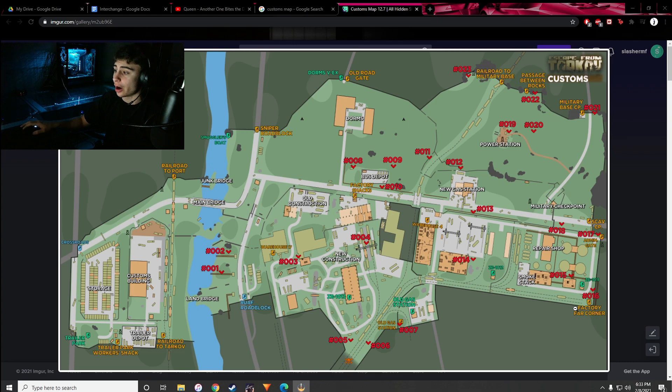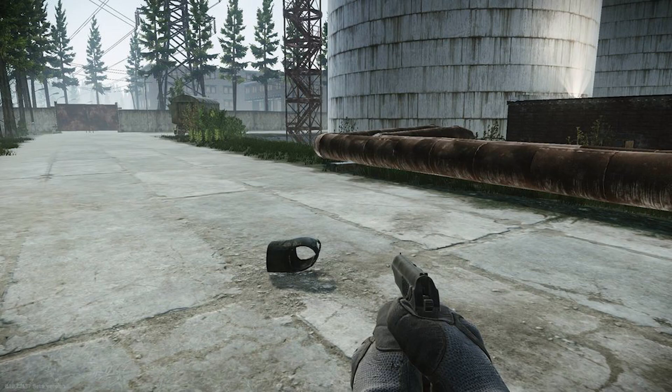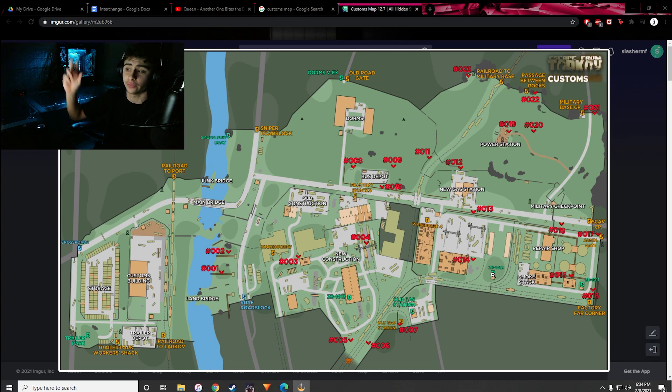Ruaf Roadblock and Smuggler's Boat are only available if you spawn on what I call the boiler side of the map. This entire side — from Factory Far Corner all the way to Warehouse 4 — is the boiler side, named after the four main silos near the ZB-11 extract. If you spawn on the left side by the Customs building or storage, you'll need to run to the ZB-11 extract, which is always open. ZB-12 is only open sometimes, when the light above it flashes.